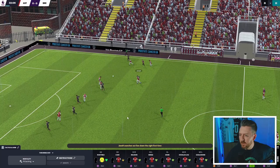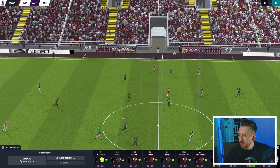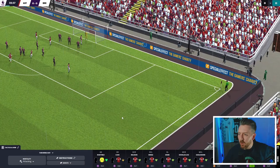Brentford are now on the counter-attack as well — nicely defended. Then here's Esprit with a bit of space. Go on, Esprit — oh! Should have been a goal. Good stop from the keeper, poor finish really.